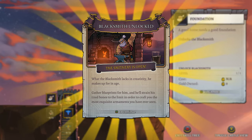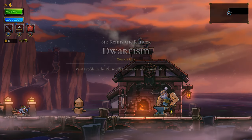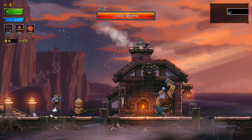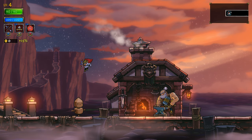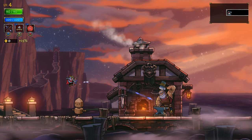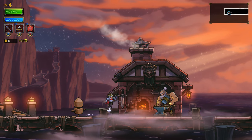What he lacks in creativity he makes up for in age. Gather blueprints for him and he'll strain his tired bones to craft you the most exquisite armaments you've ever seen. This is nice music, I'm liking it. You are tiny. I can extra jump just by aiming down. So I can see why the control stick is required - it's going to be hard to aim with a d-pad in multiple directions. That's why Ori uses the control stick too, because of the way Bash works.